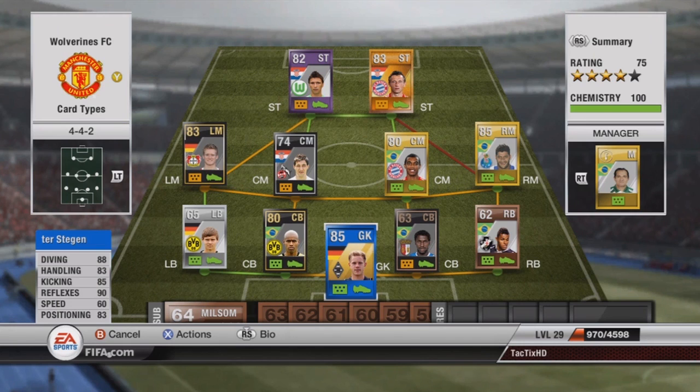In goalkeeper, I have Ter Stegen's team of the year — amazing goalkeeper. 88 diving, 83 handling, 85 kicking, 90 reflexes, 60 speed but that's not too bad, and 83 positioning. He has actually made so many amazing saves for me. You guys are going to see a video probably in the next couple of days where he makes an outstanding save — be sure to check that out.